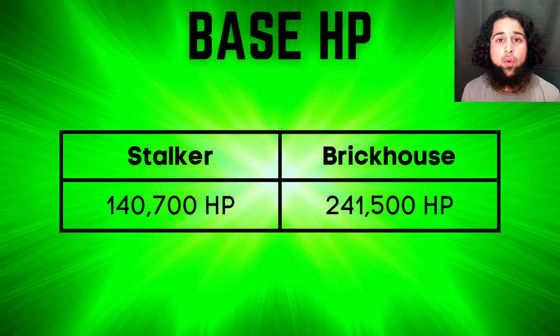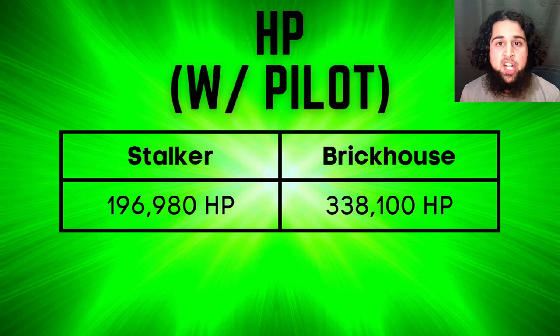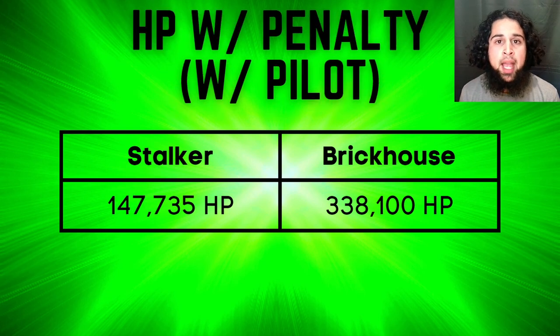Stalker has 141,000 HP while Brick House has 242,000 HP. With the legendary pilot, Stalker has 197,000 HP while Brick House has 338,000 HP. But with the 25% penalty of Stalker's Prayer Drive, he has the equivalent of 147,000 HP, so when Stalker's Prayer Drive is active, Brick House has more than two times more HP than Stalker. HP is definitely a problem for Stalker — he's super squishy and can get killed pretty easily.